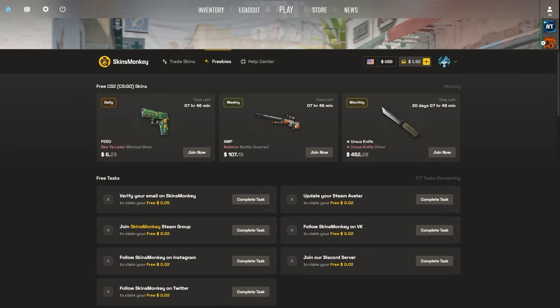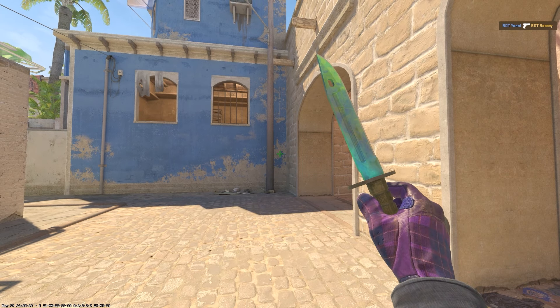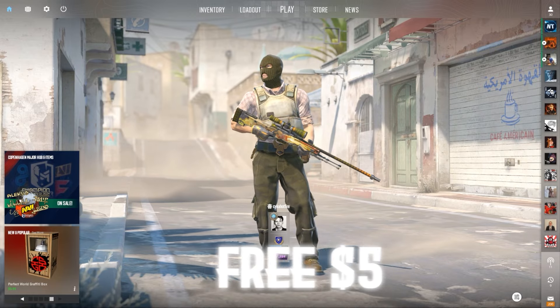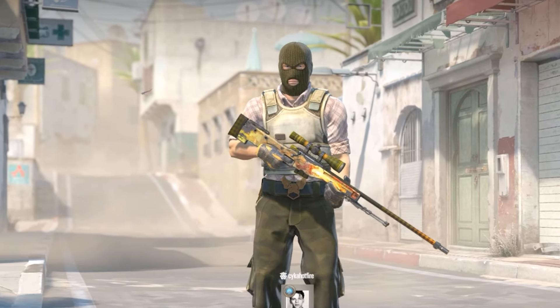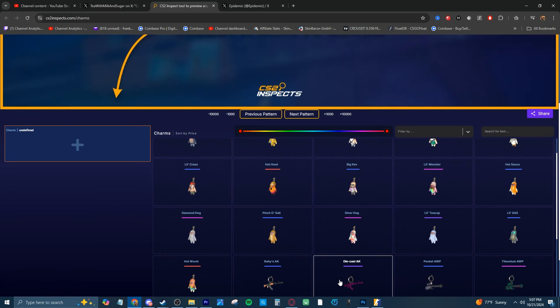Skins Monkey also has the freebies tab where they run 24/7 giveaways that are completely free to join with crazy skins. If you're looking to actually get your hands on some good skins, Skins Monkey is the quickest way to do it, so be sure to get that free $5 and 35% deposit bonus now by trading your CSGO skins with that link at the top of the description.